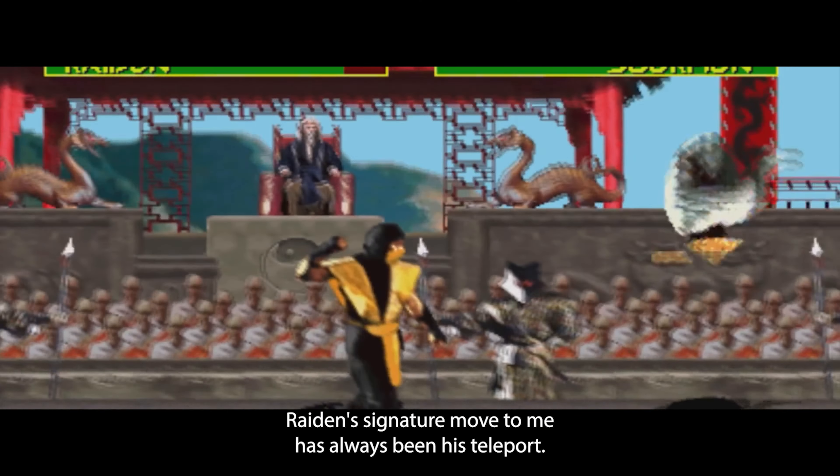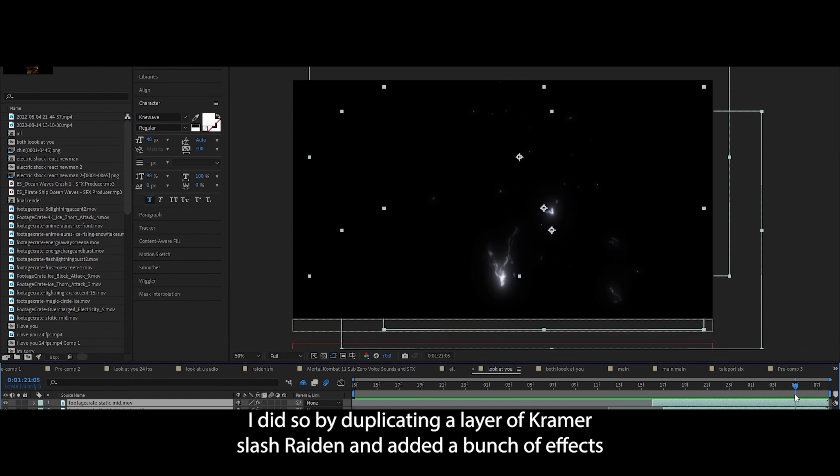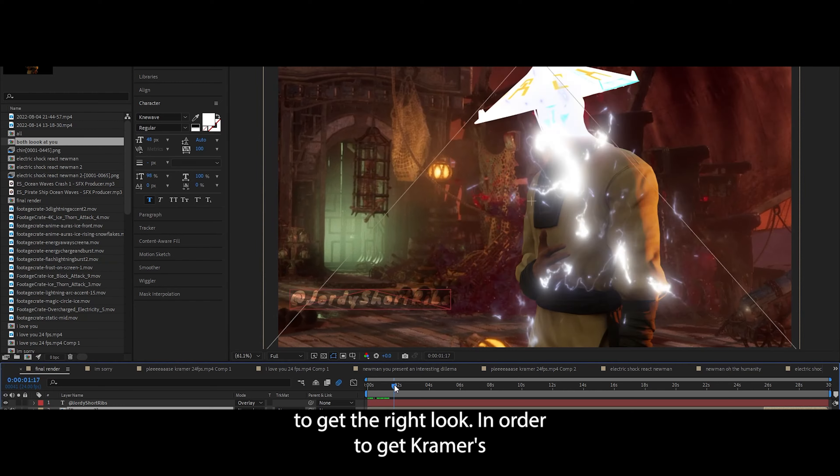Raiden's signature move to me has always been his teleport, so I wanted to recreate that effect. I did so by duplicating a layer of Kramer slash Raiden and added a bunch of effects to get the right look.